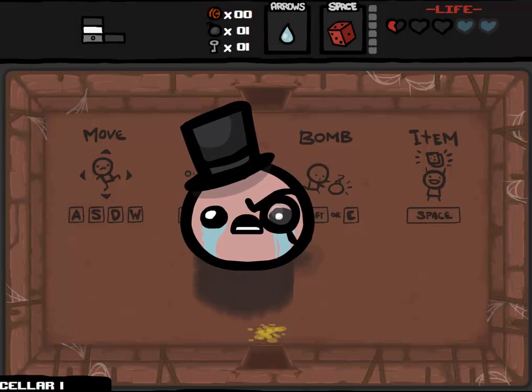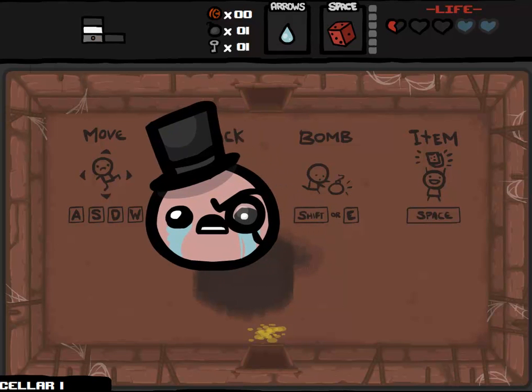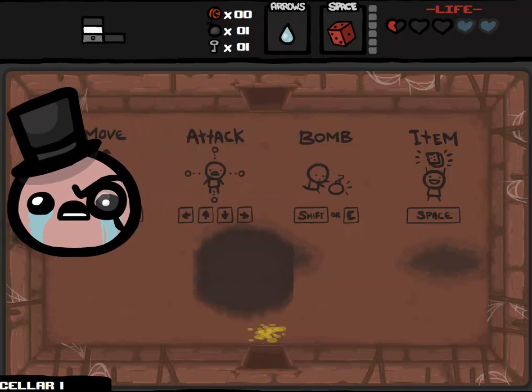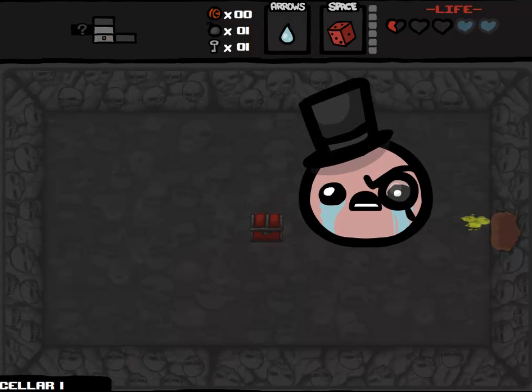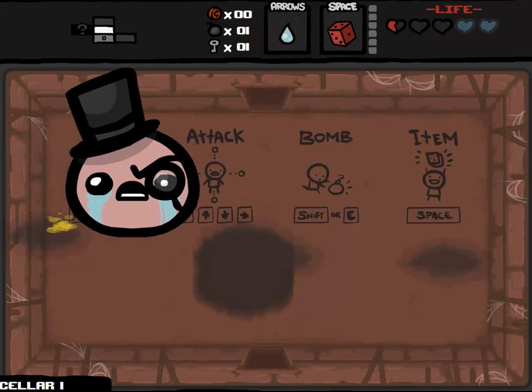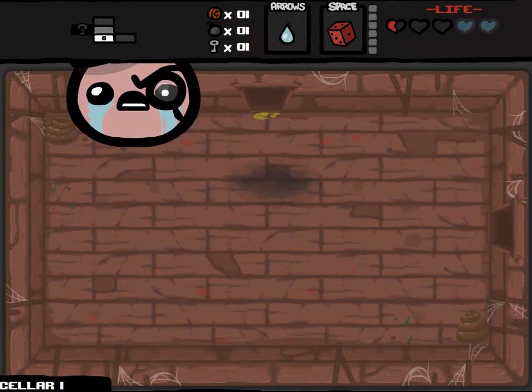I also spawned Guppy's Paw for myself, devoured all of the extra hearts that I gave myself, and then blew myself up except for two spirit hearts to get back to kind of regular, because I don't like the aspect of the run where you have basically infinite health. So the odd mushrooms made my head gigantic. They also give you a ton of damage up, which is why I thought it would be interesting to give myself Epic Fetus instead of just having super powerful tears. I'm also super slow - odd mushroom is a speed down, not a damage down.